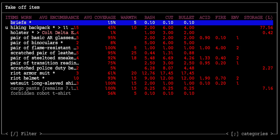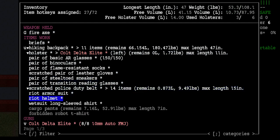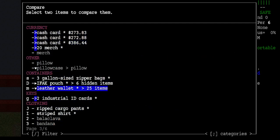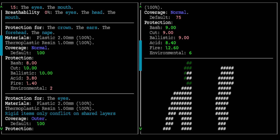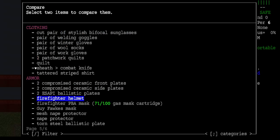I'm going to take off the riot helmet. I'll do a quick comparison - capital I to compare inventory items. Comparing the riot helmet with the firefighter helmet: the riot helmet is obviously better. It's got protection for the crown, ears, eyes, forehead, mouth, and nape. You get nine bash, ten cut, nine ballistic versus ten ballistic. But the firefighter helmet wins on acid, fire, and environmental protection, and it's a little bit lighter.